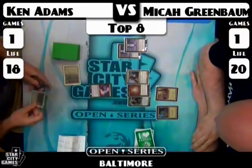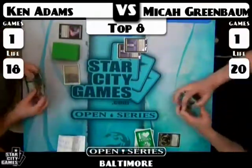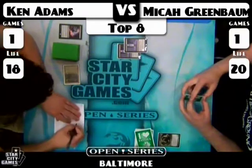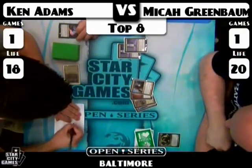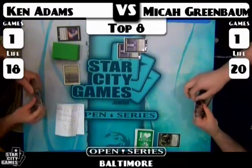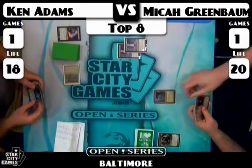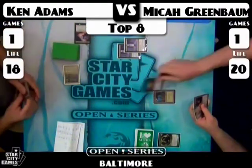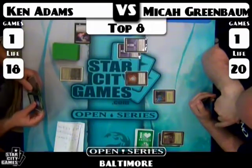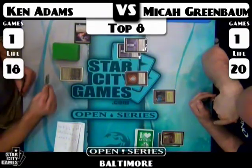Ken leads with a turn-one Thoughtseize and sees Tarmogoyf, Knight of the Reliquary, Mox Diamond, Tranquil Thicket, and Forest. I'm actually surprised he didn't take the Mox Diamond there — it leaves Micah with only green mana in his four-color deck. He figures take the two-drop and let him keep the Mox Diamond. The Mox Diamond is card disadvantage, and Micah is already working with very few cards. Micah uses the Mox Diamond, discarding Tranquil Thicket, accelerating to two mana but without a Goyf to play.